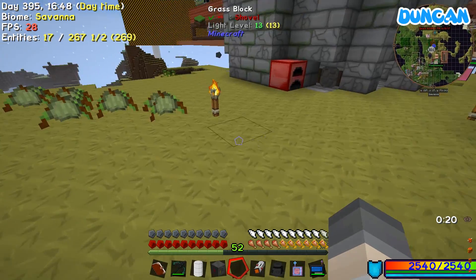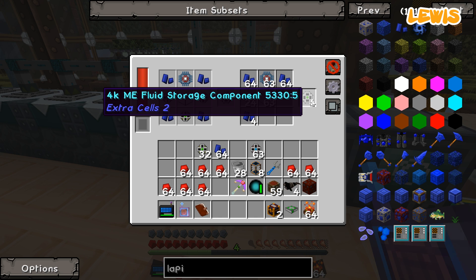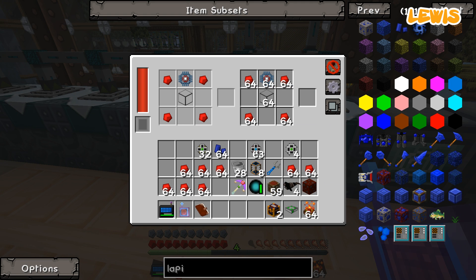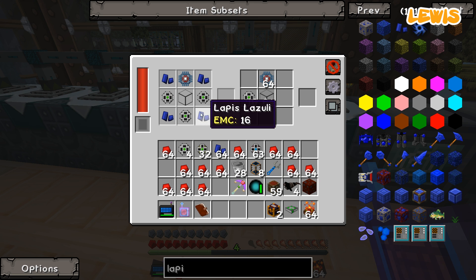You can't sneer at that. I wasn't sneering at it. So this goes in here. They make 4K ME fluid storage components. Now I take these ones and I switch these out for these, and I switch these out for these. And that should make the next tier. Maybe it doesn't.